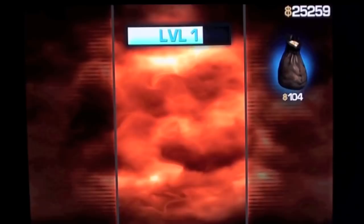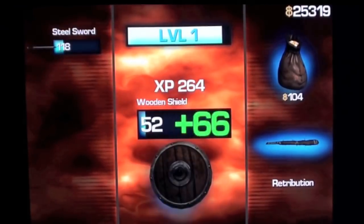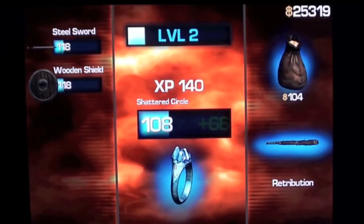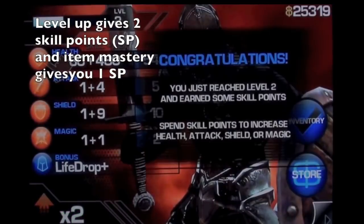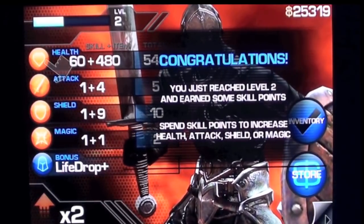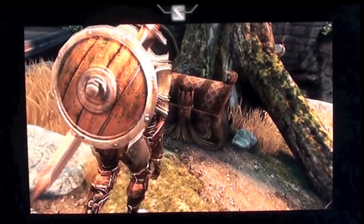Once again, when you defeat an enemy, you get money — and sometimes you can get weapons. You will always get experience, and that experience will be distributed among your weapons. That's how you level up. If you ever reach the limit of your weapon, all you have to do is buy a new one. Once you level up or master a weapon, you will get two or one skill points respectively. The advantage of that is that you can increase your health points, attack points, shield points, or magic points — making all those attributes more powerful.